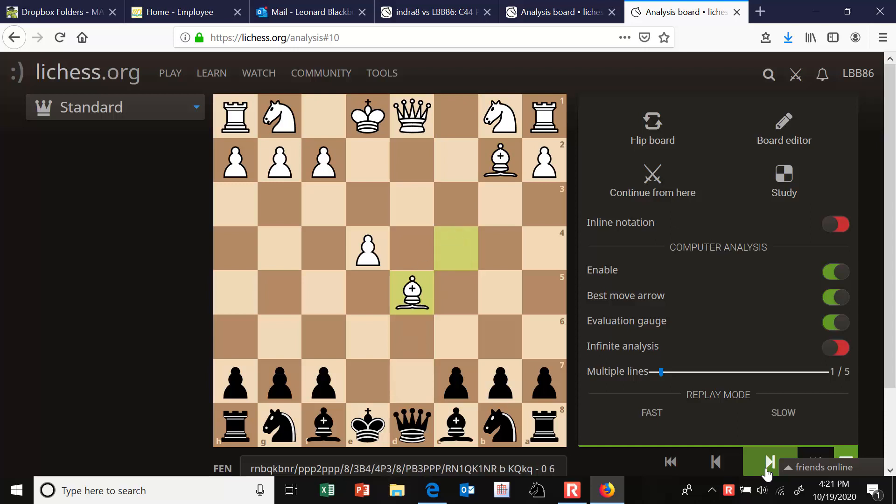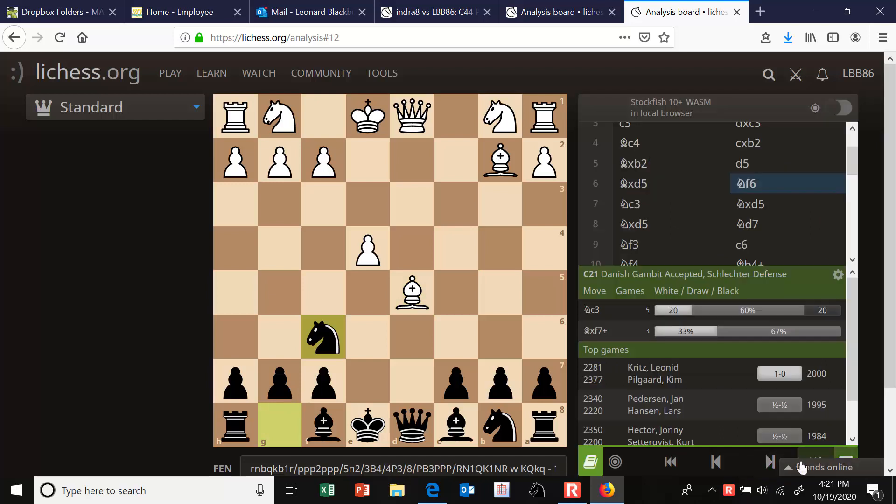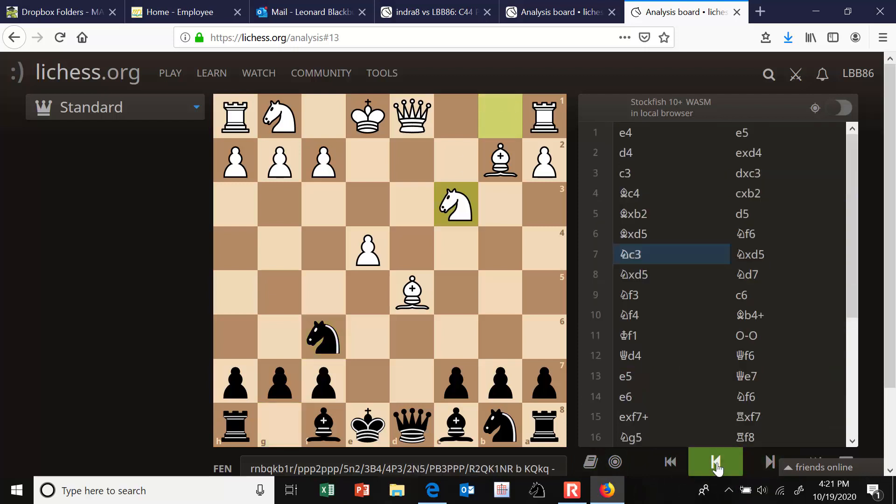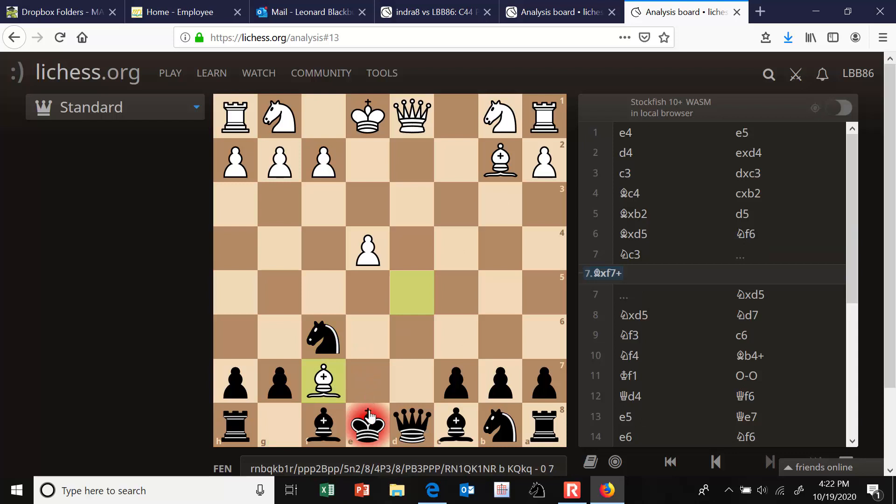My opponent took the pawn with his bishop, keeping lines open, but then knight to f6 attacks the bishop. The game continued with an unusual move here — not the main line — knight to c3. The old way people used to play this was to go into an endgame with the tactic bishop takes f7 check.